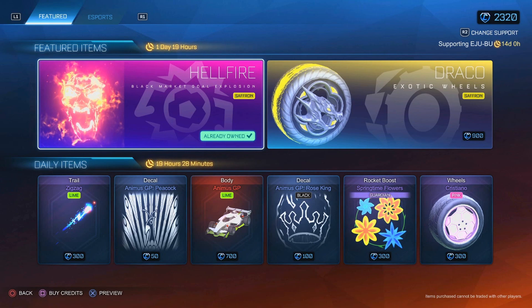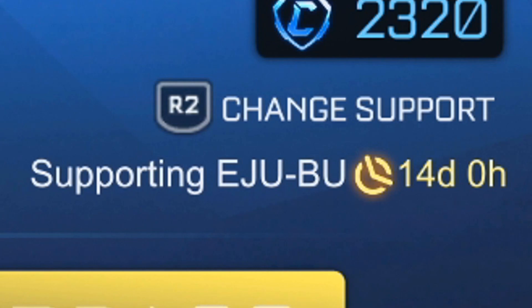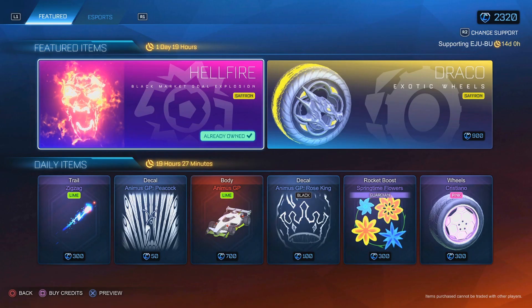If you want to help out EJ even further, you can use my code EJU-BU in the Rocket League item shop. It helps support me and my channel so much, and it'll be very much appreciated. Anything that I make from this, I will be putting back into Rocket League, like getting credits and giving away more black markers and stuff to help out you legends.